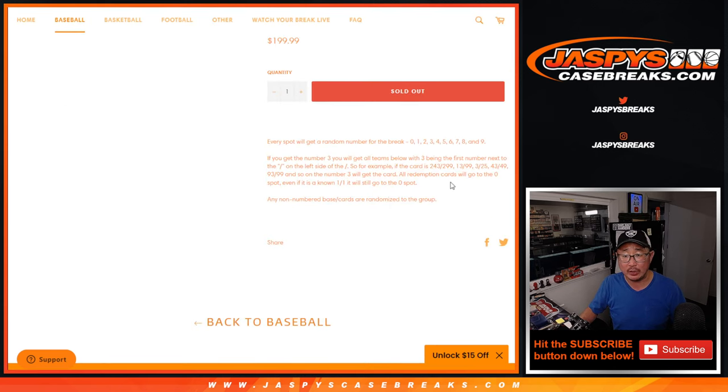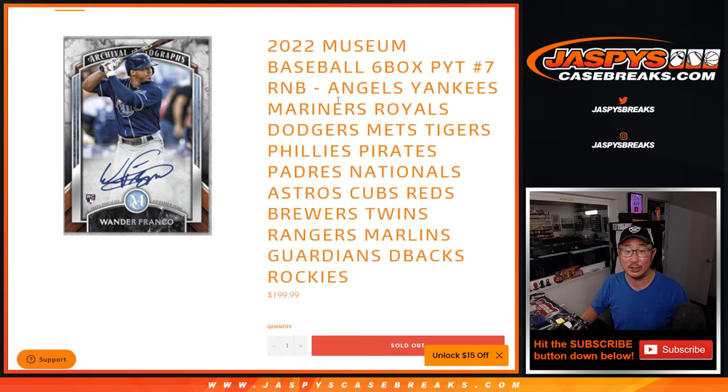Here are the instructions for the number block randomizer. Most of you should know that by now. Any non-numbered base cards — I think everything's numbered in a museum collection except for base cards, and I think all hits are numbered — so any non-numbered cards for this group of teams will be randomized to one person as one lot.